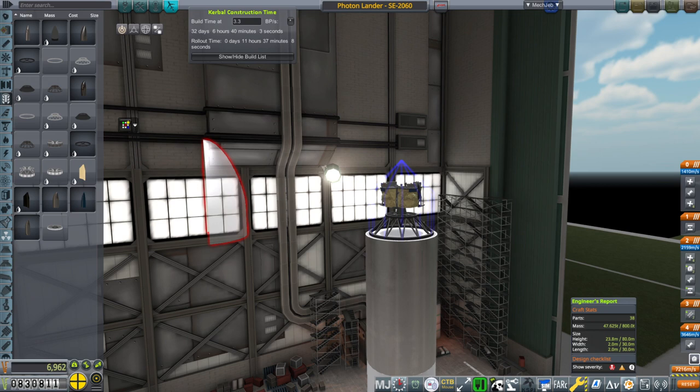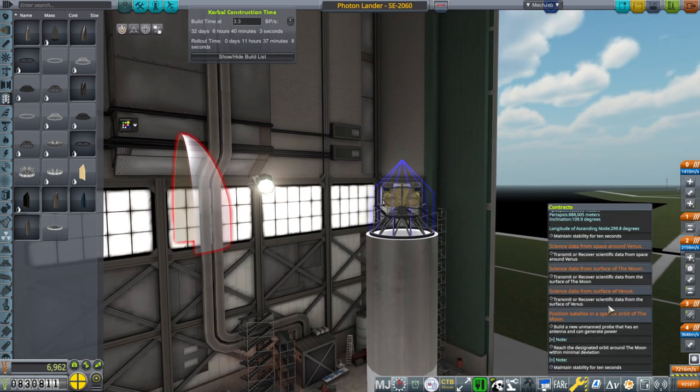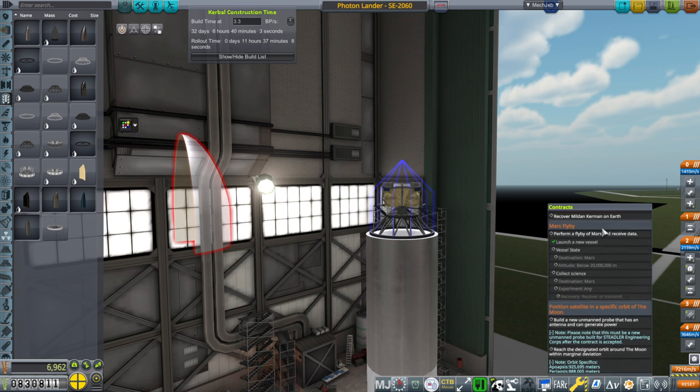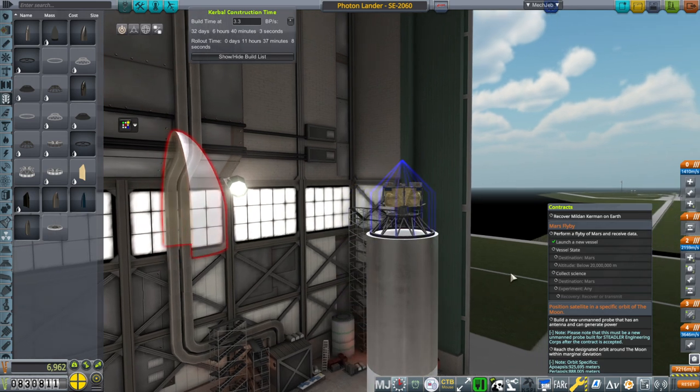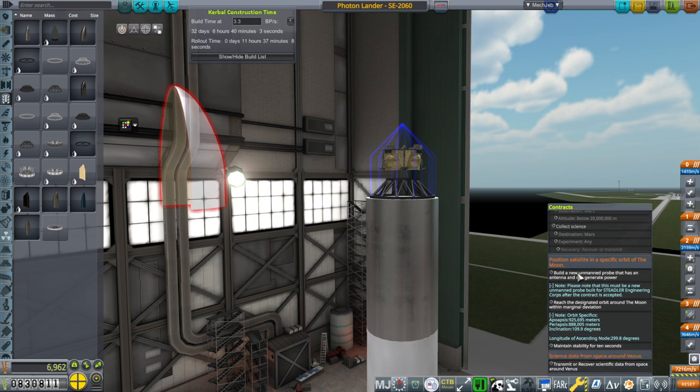Hello everyone and welcome back to my RP2000 career in Kerbal Space World 1.8.1. In this video we are tackling some moon satellite contracts in order to make some money to soften the blow from the failed Mars flyby contract. We haven't technically failed it yet, but we don't have a transfer window to complete it in time, so it will fail and we will lose 550,000 funds.